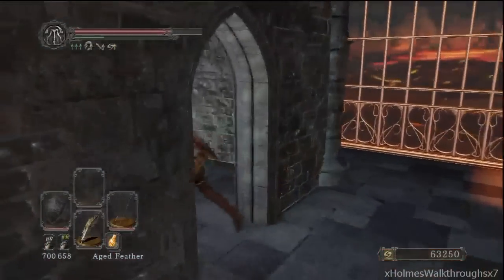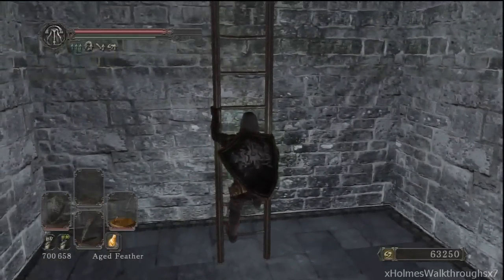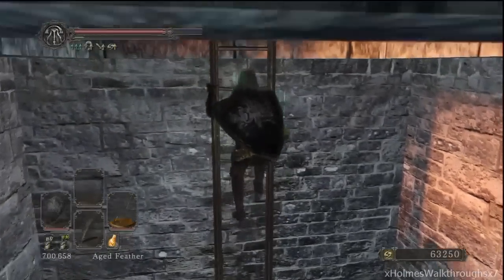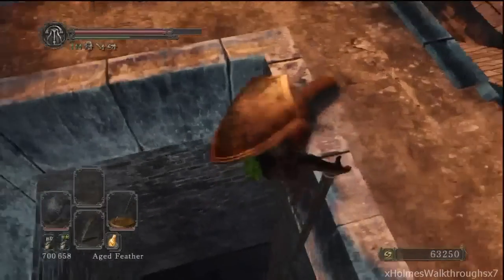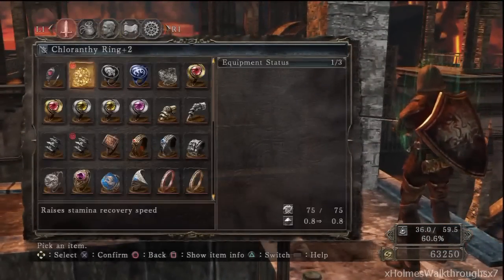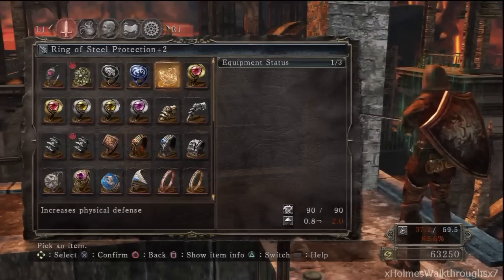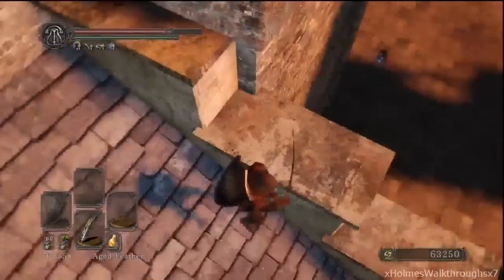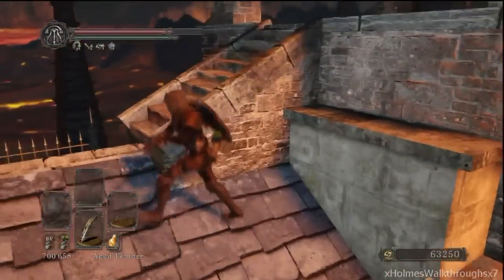First thing you want to do is join the Bell Keeper Covenant. Come to Belfry of Sol — this is the area that's in Iron Keep and it's behind a locked Pharros Stone. So you can just get a Pharros Stone and open up that locked door.